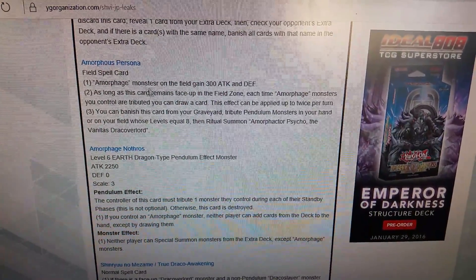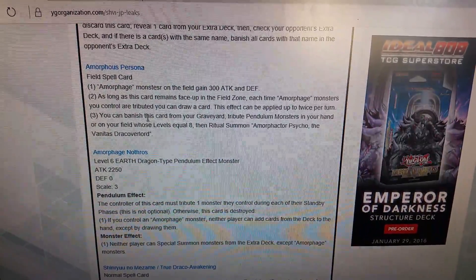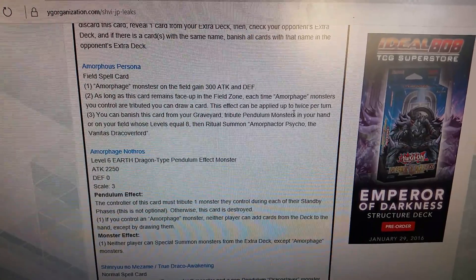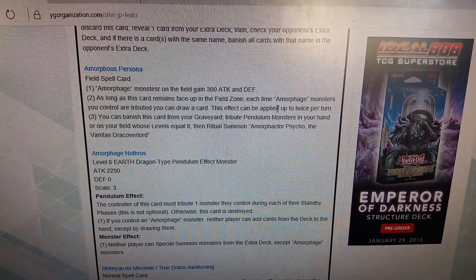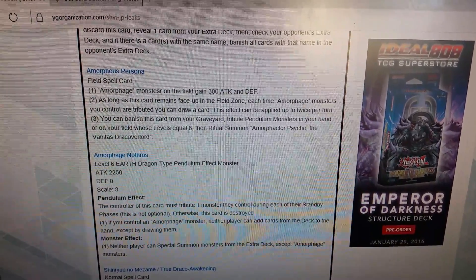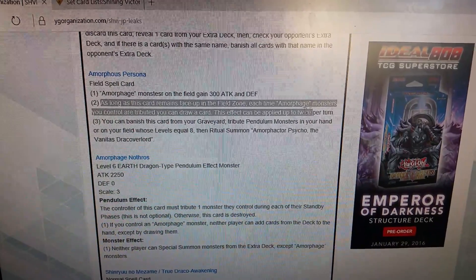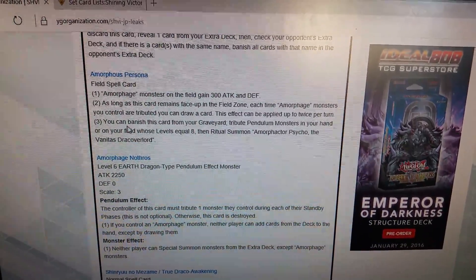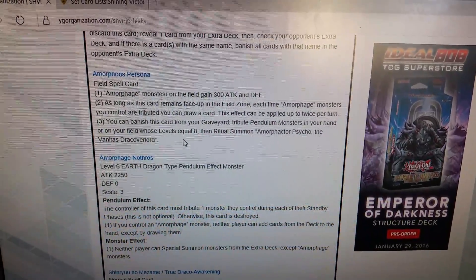Amorphous Persona — this is a field spell. Amorphous monsters gain 300 attack and defense as long as this card remains face up in the field zone. Each time an amorphous monster is tributed, you can draw one card — this effect can be applied up to twice per turn. This could be pretty good. From your graveyard you can banish this card to tribute amorphous monsters in hand or on field whose levels equal 8 to ritual summon the ritual monster.